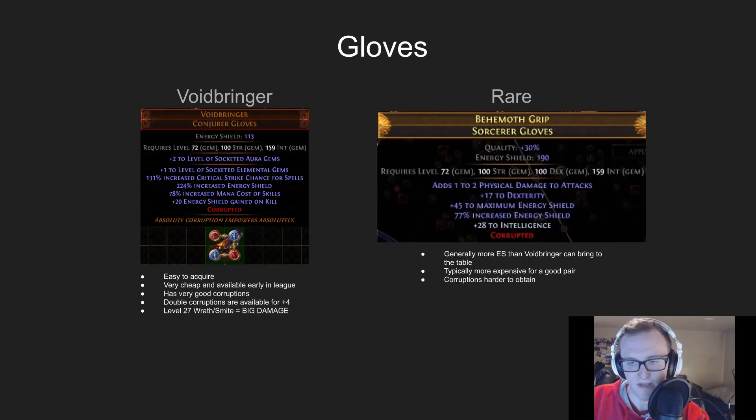Moving on to gloves — there's only one really good unique you can use in this build, and that is Voidbringers. It has plus 1 to level of socketed elemental gems, and can be corrupted for either plus 1 to all gems or plus 2 to socketed aura gems. It also has a decent chunk of ES — around 120 to 130 if they're quality — and double corruptions are available, so you can get up to maybe a level 27 Wrath or Smite, which is very powerful offensively. Your other option is rare gloves with high energy shield — better defensively, but less offensive power than Voidbringers.